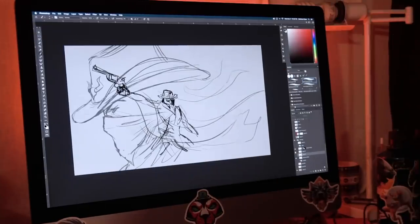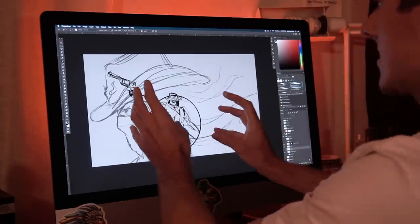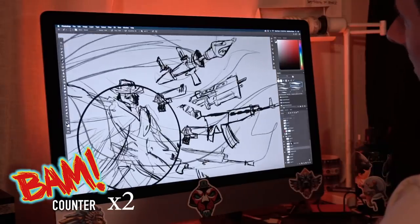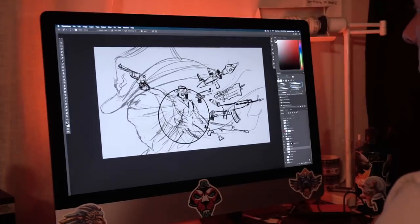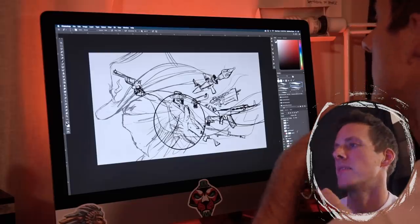I ended up putting him in a circle, so now we kind of have this concentrated energy. And then I thought, wouldn't it be sick if the guns were coming through her hair kind of surrealistically? So that's what I did — added all these cool guns in the hair, and now we have this explosion of energy coming out from the middle on both sides.